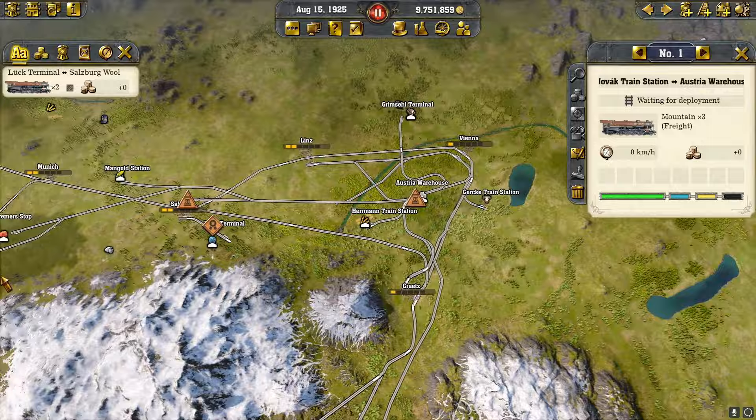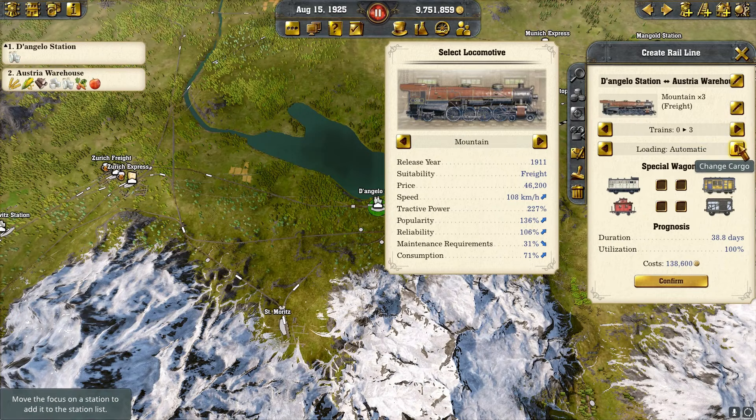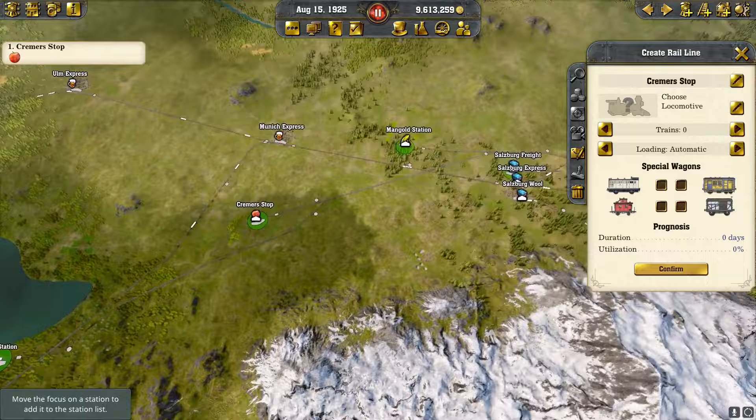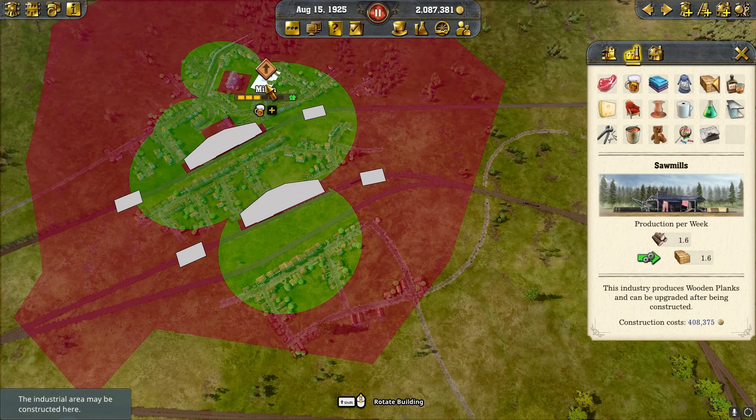We'll go ahead and bring in our milk from over here to the Austria warehouse — same thing, three trains. Then last but not least, we'll bring in our fruit to the Austria warehouse, three trains. Just trying to keep the growth going.